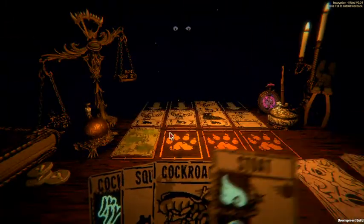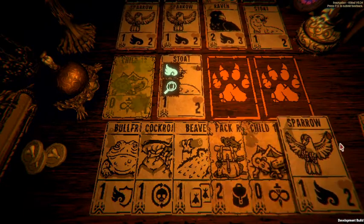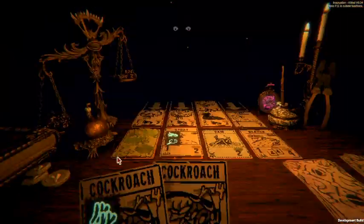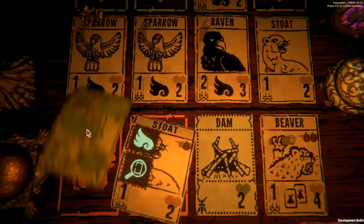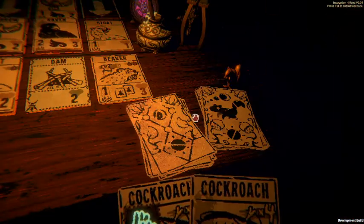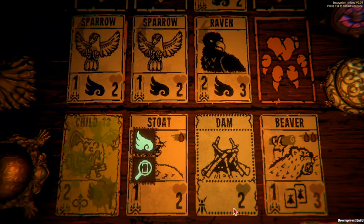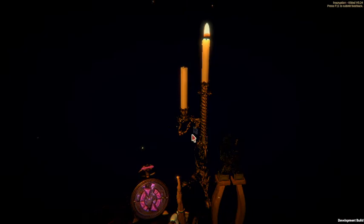We haven't lost yet. There's the stoat - sacrifice the stoat, play it here, and draw something else. I have another squirrel so we'll draw the beaver - play it here. And now that's blocked, but that's flying, I should have switched those. It's getting very close, it's really not a good situation - I have too many cockroaches. There it goes - well, that's only one candle though.